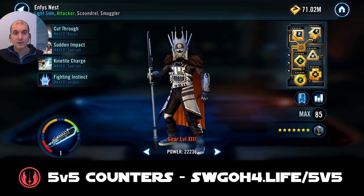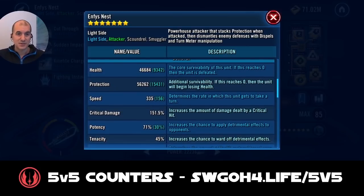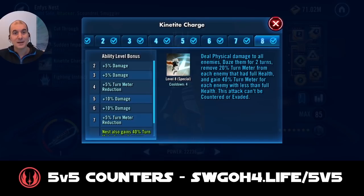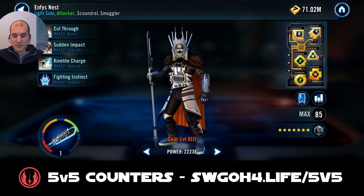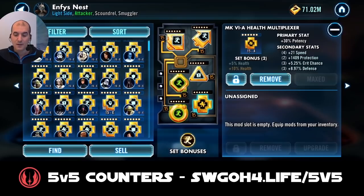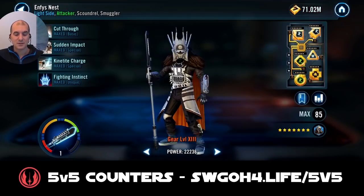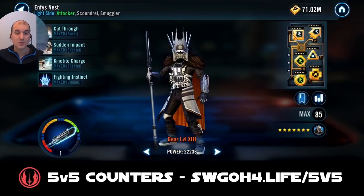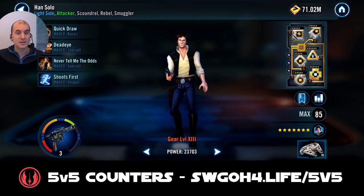Normally I have Nest modded for tenacity, but for this particular event you need to mod her to be very quick — from my testing she needs to be at least 335 speed so she's fast enough to go first and do her AoE, which removes turn meter and dazes the enemies. We all know how to stop Imperial Troopers: Daze, because of all their assists, bonus turn meter gains, and things like that. I also put a Potency cross on her to boost her potency to 71% so the dazes land more reliably. Her special attack can stun as well, which is important.